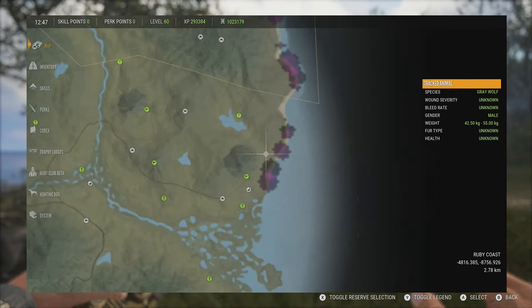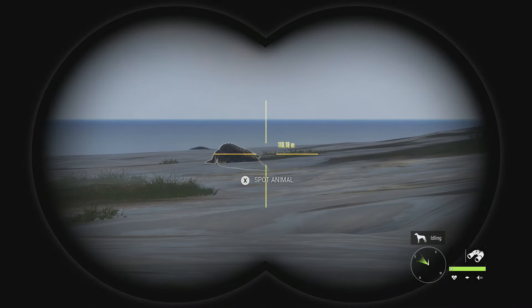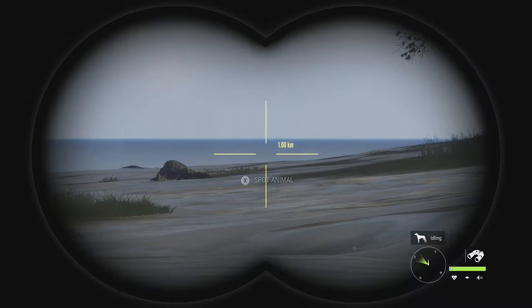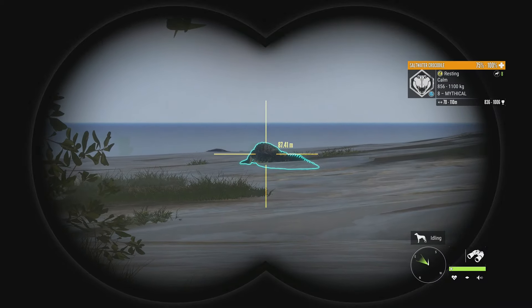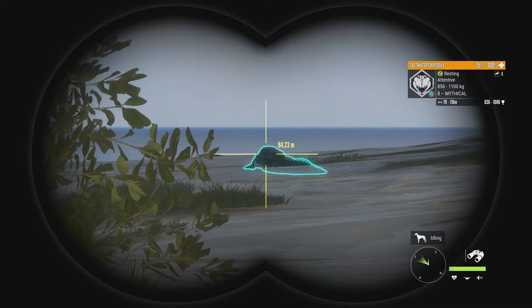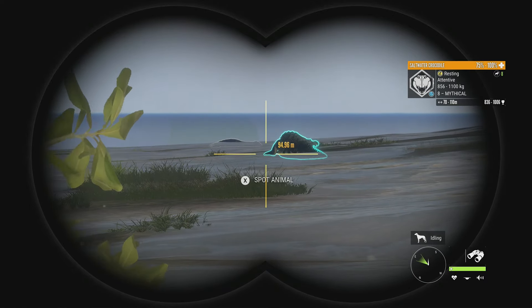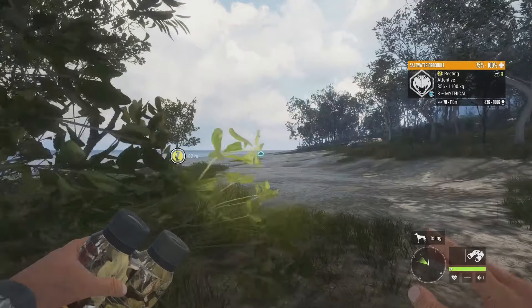Somewhere along here we actually have two trophies: there's a guaranteed diamond and a piebald level five, so we will be taking them down — they are actually in the same exact zone, which is pretty cool. But to start our hunt off, we've got a mythical here, max weight potential going up to 1100 kg, with an 836 to 1016 estimate, so not quite diamond potential.